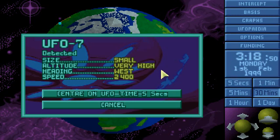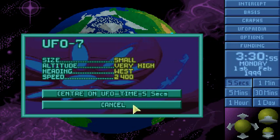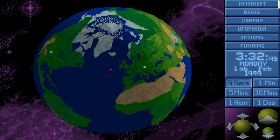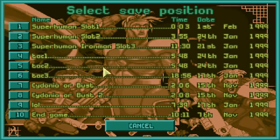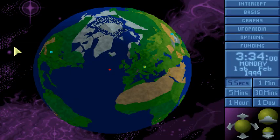We have the next UFO — of course, a small UFO driving towards the USA. This is actually interesting. Let's make a save game here and follow it. Obviously we will use radar coverage around here.